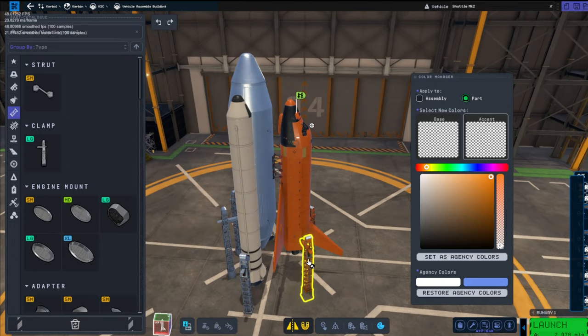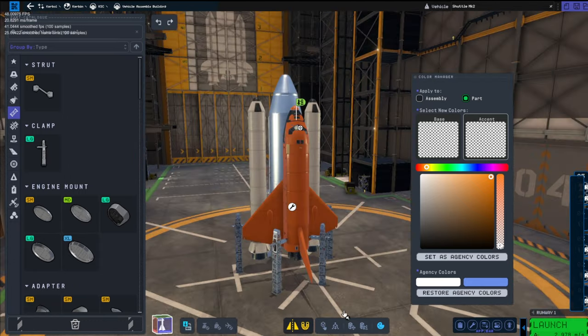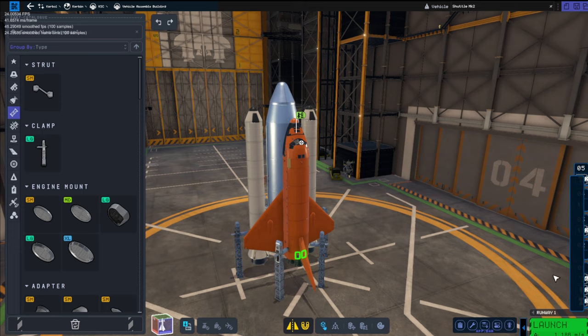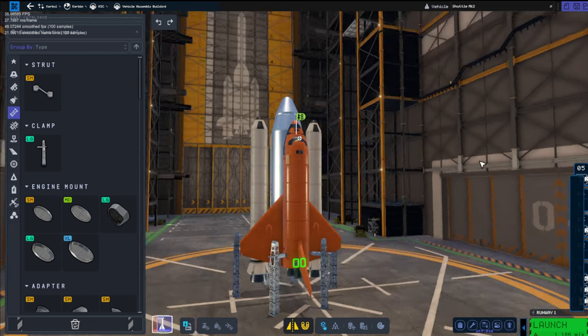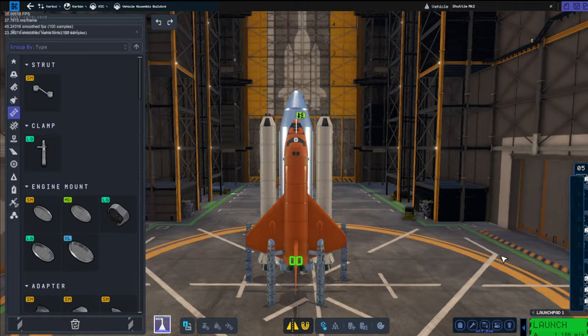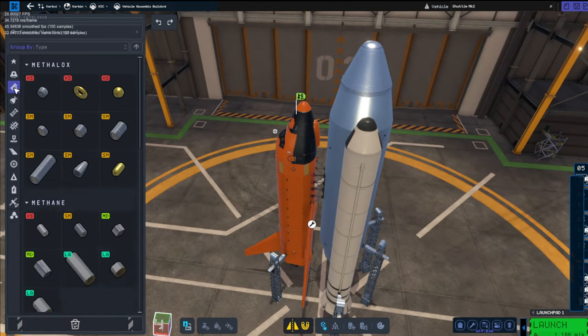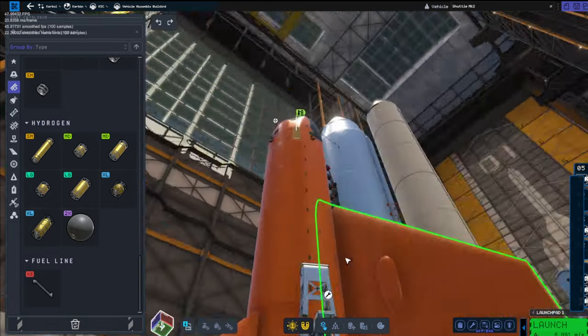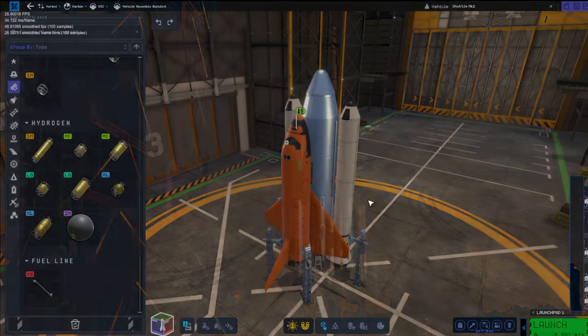I wanted to do the design colours a little bit backwards — I wanted the actual shuttle to be yellow-orange, and the main tank to be like a silver Starship-esque type thing, and the boosters to be white. But the white does not look white to me — it's like a cream. I think it must be the monitor, to be honest.